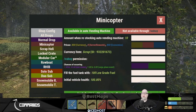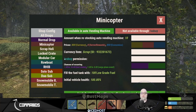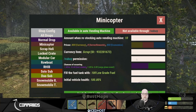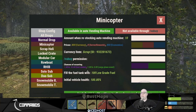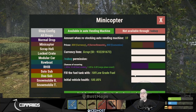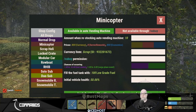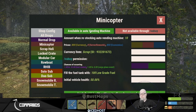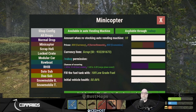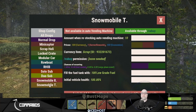Let's hop down to the minicopter section — there's some repetition here so I'll cover one and you'll have a good idea of how they all work. How much does it cost to purchase a minicopter? What currency? Is there a permission associated? Chances of this type of custom supply drop landing in loot crates or cargo plane events — by default, set to 1 in 10 or 1 in 4 for cargo plane events. How much fuel in the tank when it lands, and what is the vehicle health? By default it's 100. The minicopter, scrap heli, rowboat, RIB, solo sub, duo sub, and both snowmobiles all share these same parameters.